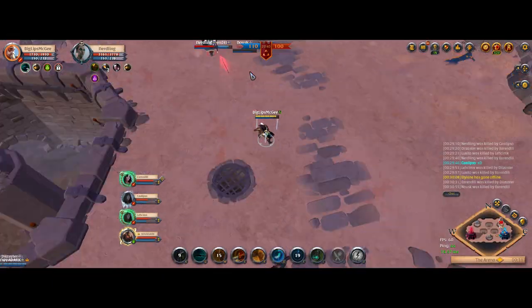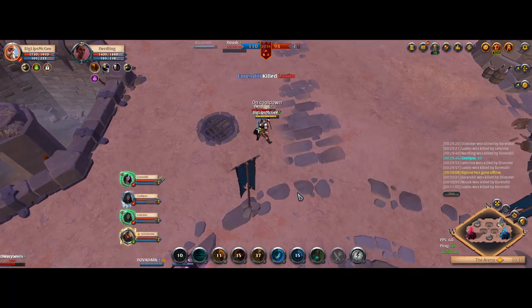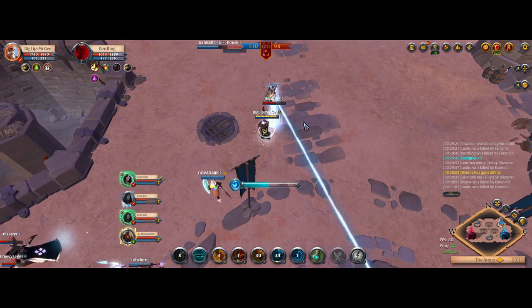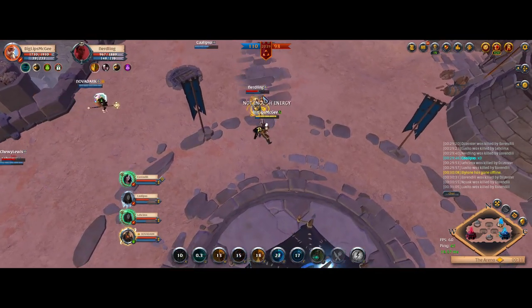For the W or Harpoon, you want to start by blinking backwards and then throwing your hook forward. This will pull them all the way back to where your blink originally went from. This is the same as the Spirit Hunter used to be before the changes.